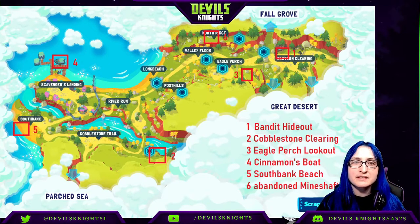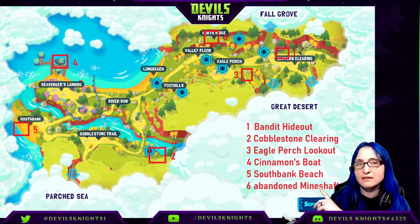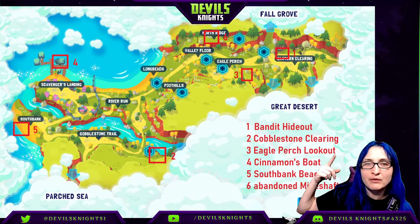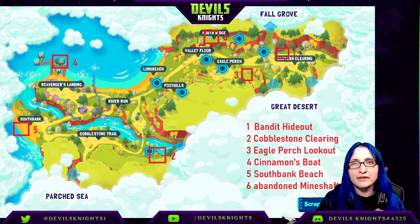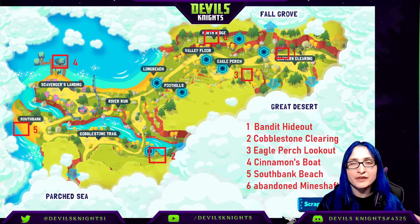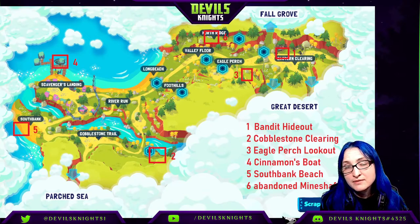The second area is Cobblestone Clearing, and that's actually to my direct left. You might be able to get there in the early game with your low-level bots, but there are pretty decent level bots right there — you just have to go in that far corner and you will see it. The third piece is Eagle's Patch Lookout, located in the middle of the map just above my head. Go off to the right side and the magnifying glass will let you start that one. The fourth is Cinnamon's Boat — she's in the standard starting area, so just walk through the village and up to her.